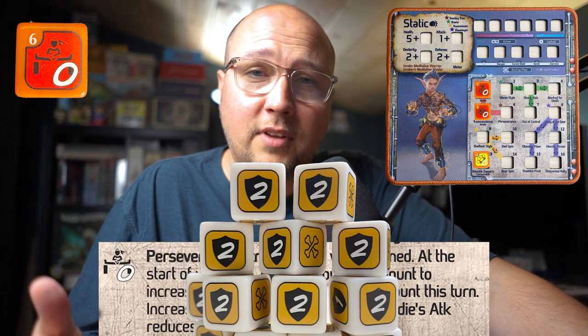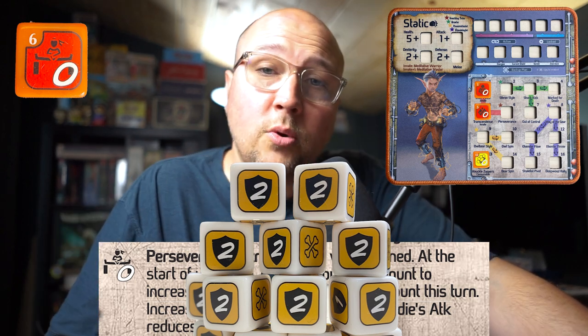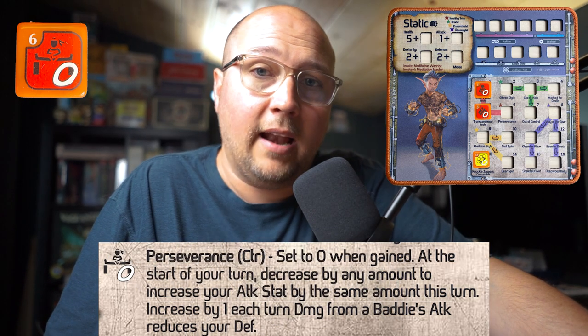How do you get Perseverance to go up? That's the beauty of the engine Static is building. He essentially charges up when you roll defensive dice and make that Inner Peace die skyrocket — those defensive dice are then used by Perseverance to tick up. You get to increase Perseverance by one each turn when one of those defensive dice is knocked off by a baddie.